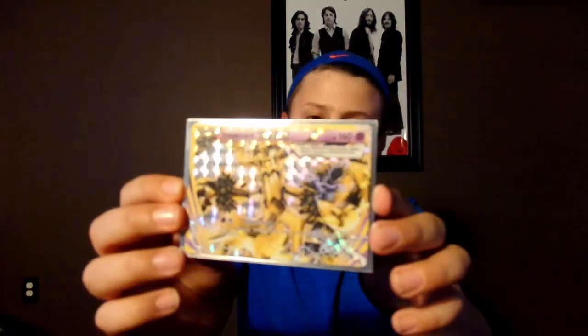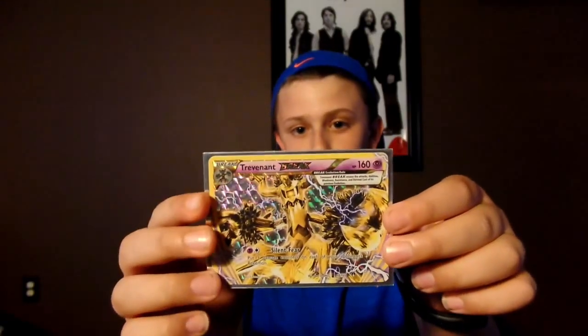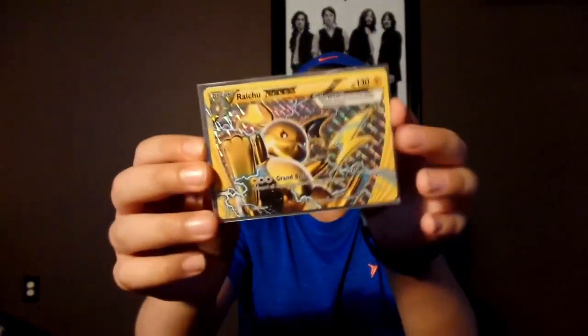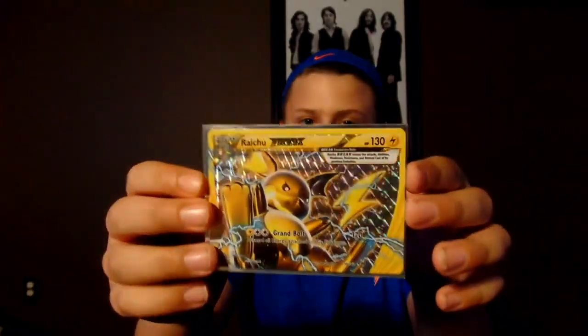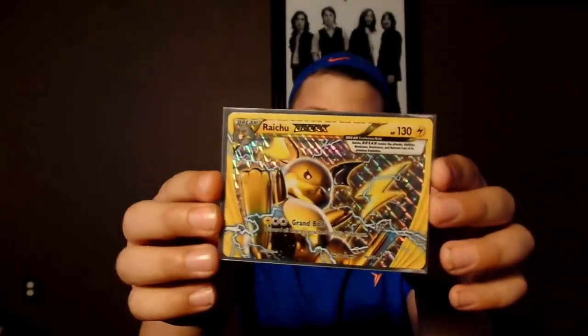Next we have Trevenant Break with Silent Fear, which lets you put 30 damage counters on all of your opponent's Pokemon — another very powerful card. Next we have Raichu Break, which is a very cool card that I actually pulled from a Breakthrough Dollar Tree pack, so I guess this was worth the dollar.